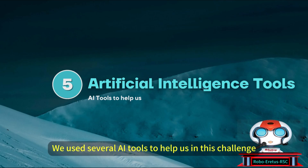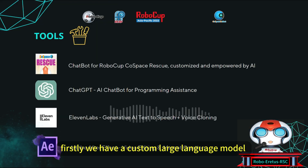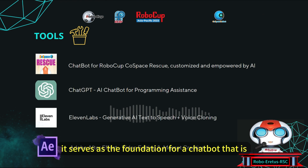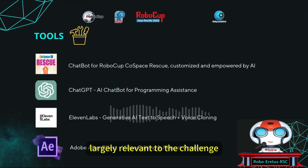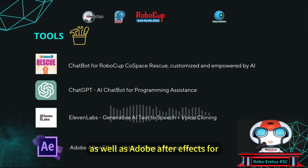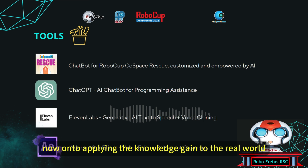We used several AI tools to help us in this challenge. Firstly, we have a custom large language model made in-house specifically for RoboCup Cospace Rescue. It serves as the foundation for a chatbot that assists us with information largely relevant to the challenge. We also used ChatGPT, a widely used tool today, which has been useful in giving suggestions on how to improve our code. Additionally, we used AI text-to-speech to generate the voiceover for this video, as well as Adobe After Effects for editing and creating our mascot.